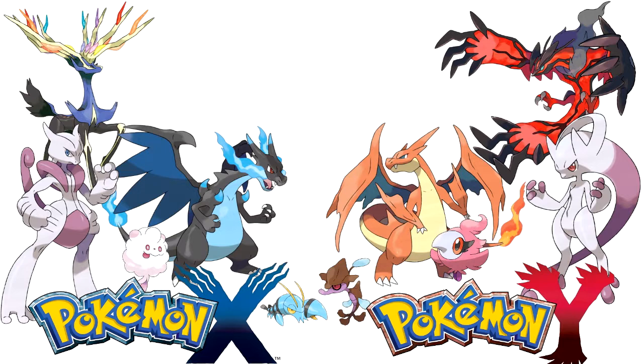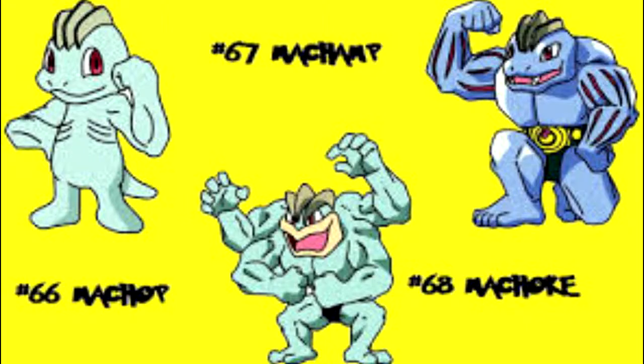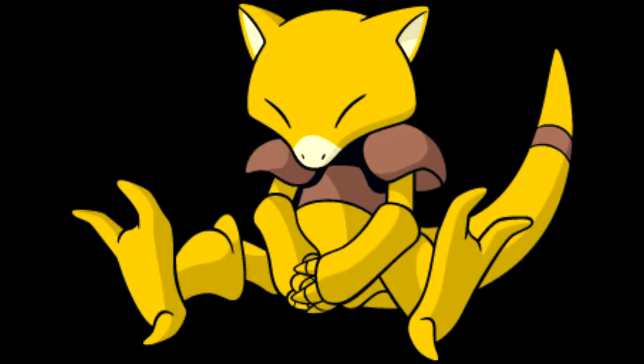EVs sound like an awesome thing, but you're probably asking how do I get EVs? To get EVs you have to battle specific Pokemon. For HP, you battle Pokemon with high HP such as Chansey. For Attack, you fight Pokemon that specialize in Attack such as most fighting-type Pokemon like Machop and Machoke. For Special Attack, you fight psychic or ghost-type Pokemon — Gastly and Abra are good options.